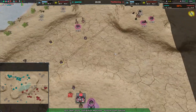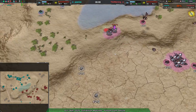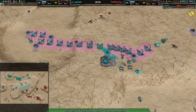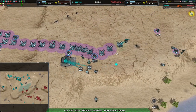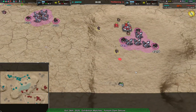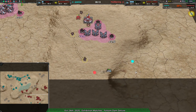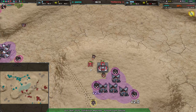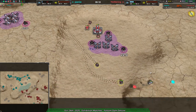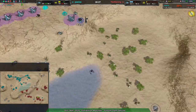Diamond Front in chat is using a emote to indicate — I think — storage leads to resign. I don't see any storage built... oh, my bad, Diamond Front is pointing out that the emote is the excess emote — stuff leaking out of storage. A little hard to tell sometimes. Okay, excess leads to resign — yes, that makes sense.